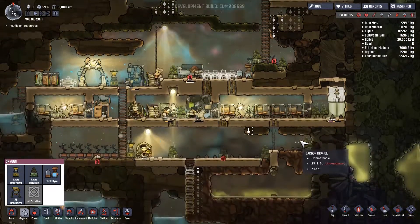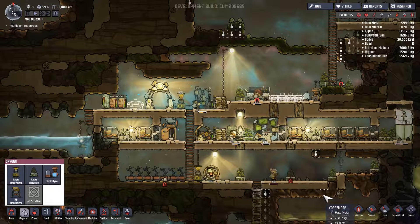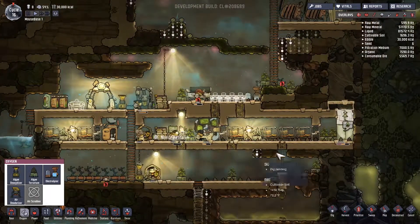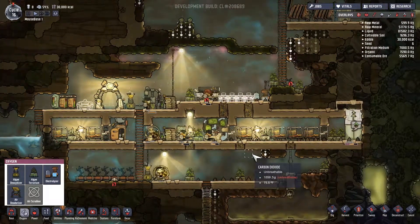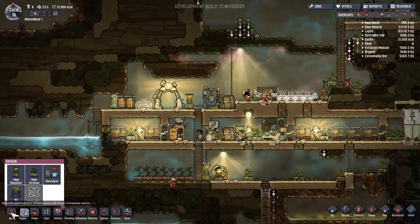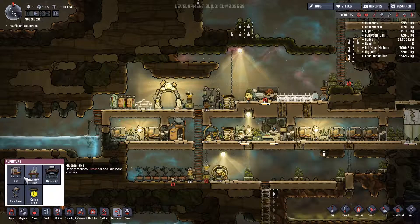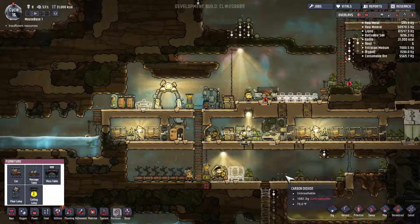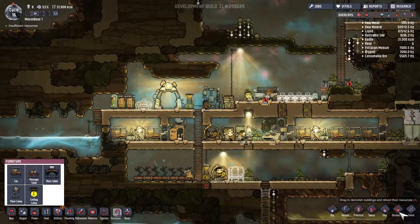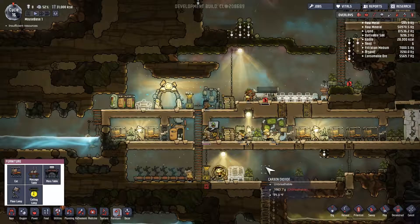We're low on algae again but that's okay, we're working on it. Hopefully that will deal with some of the oxygen. We need another cot — Jack still has nowhere to sleep. Under furniture, I'm just going to stick it here. This isn't the best place but it's fairly oxygenated and it will do. I'm going to prioritize it so it gets done today because we have so many things going on in the base.